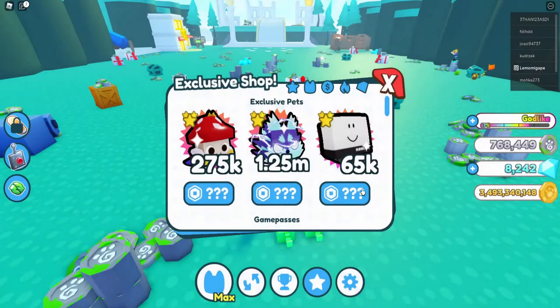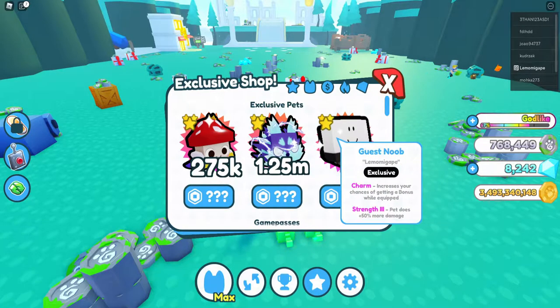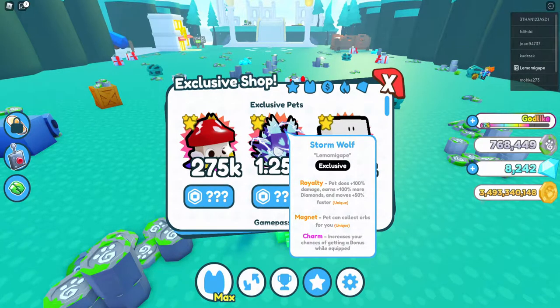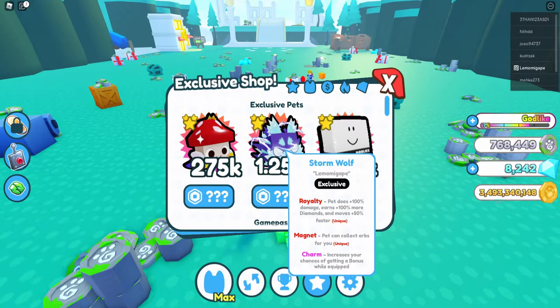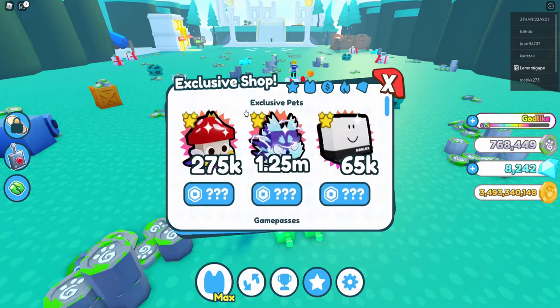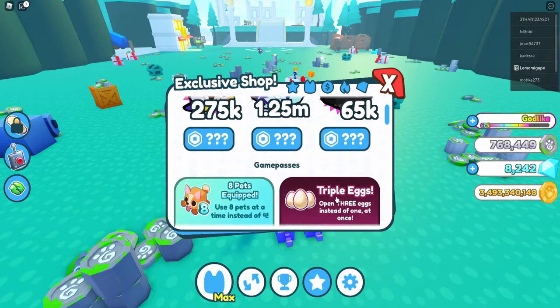They also added new exclusive pets and there's no longer the 15 pet game pass for sale. We have the Guest Noob at 65k which has Charm and Strength, the Storm Dragon which has two unique passes — Royalty and Magnet — and also Charm. Then there's the Mushroom Queen who has Glittering and Chest Breaker 3, though right now they don't seem to have a Robux price.